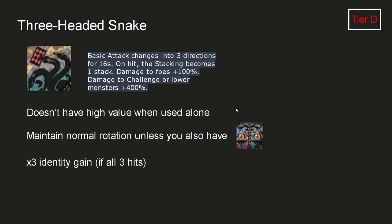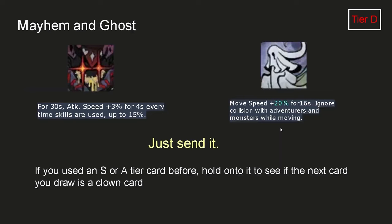Snake card lets you stack with auto-attacks, so when used with Balance card it's very strong, but useless when used alone. It also generates 3 times more identity if you can hit all 3 auto-attacks, and has 400% additional damage to monsters — meaning it can kill mobs very fast and even kill summoner pets faster. Mayhem and Ghost provide attack speed and movement speed but barely contribute to DPS — just send them when you see them. Also, when you get these cards after using an S or A tier card, don't send them right away so that if you get a Clown card next, you can duplicate the good card first, then send these.